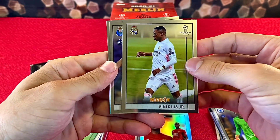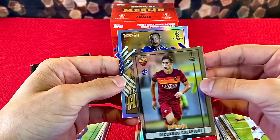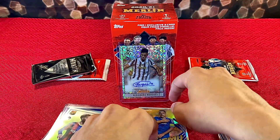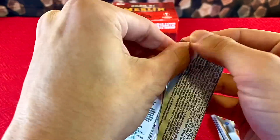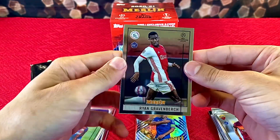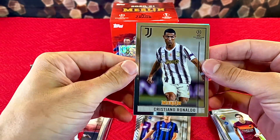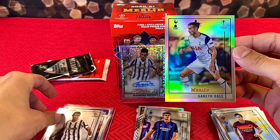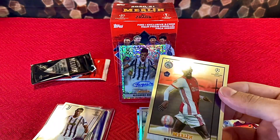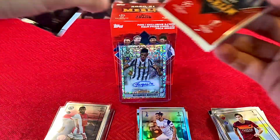We have Vinicius Jr, Fabio Vieira, Ricardo Calafiori, and on the back an Ageless Alchemy John Terry insert. Three packs to go — another good rookie: Ryan Gravenberch. Then Charles De Ketelaere, the GOAT Cristiano Ronaldo, and on the back Gareth Bale. I'm going to go ahead and sleeve the Gravenberch — he is one of the top rookies you can pull.